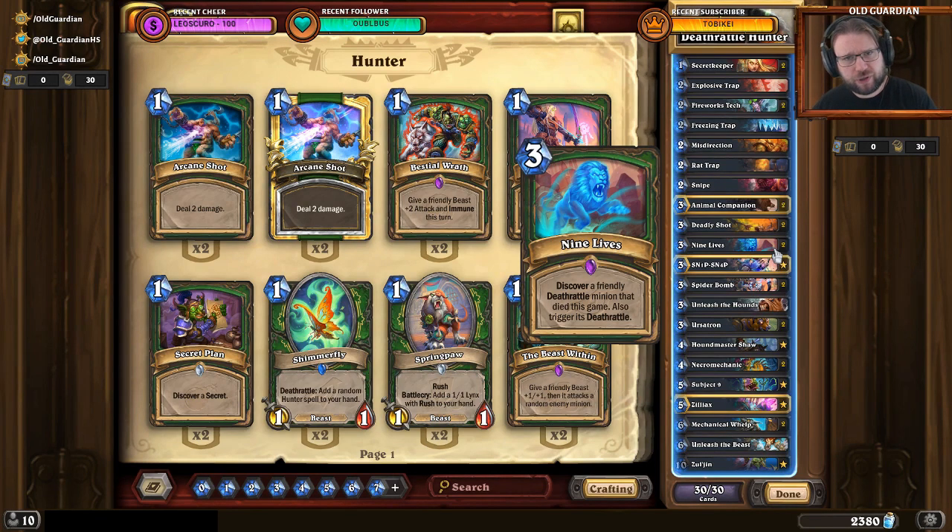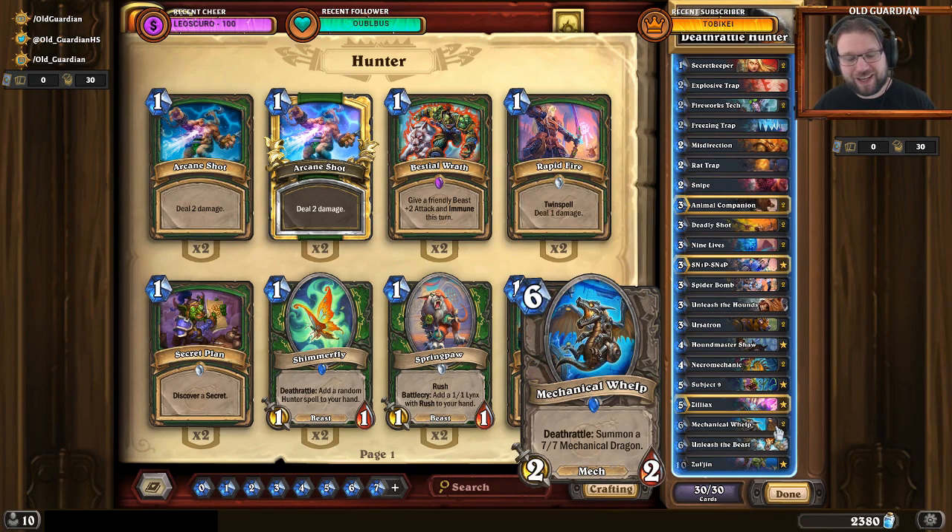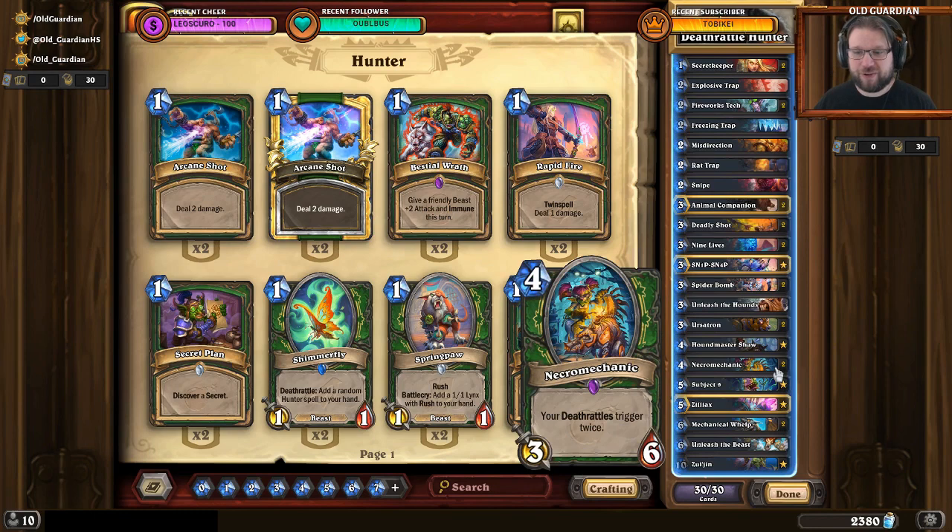So it's a little bit of a slower Hunter deck. It's based on having tons of value, because 9 Lives together with Mechanical Welp means that you can generate quite a few 7-7s. This deck also makes use of the buffed Necromechanic. Now that it's a 4-mana 3-6, your Deathrattles trigger twice, and this also applies to 9 Lives.